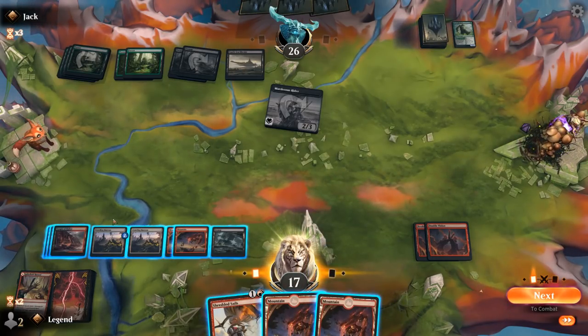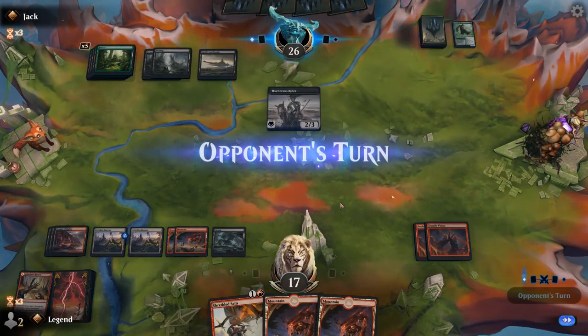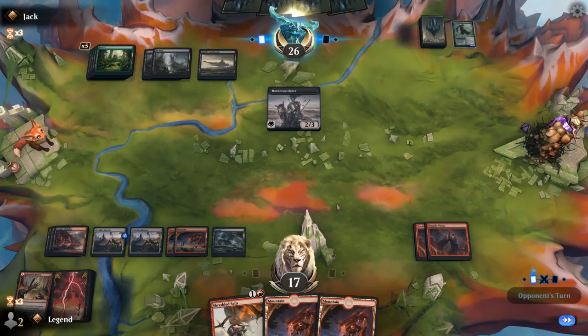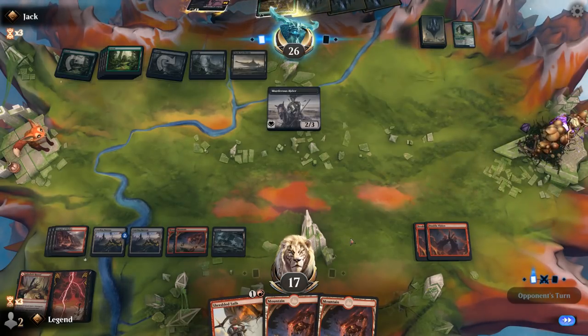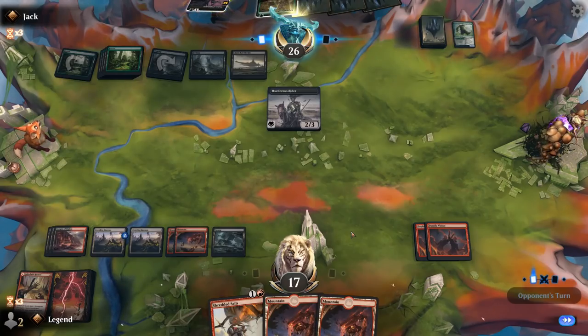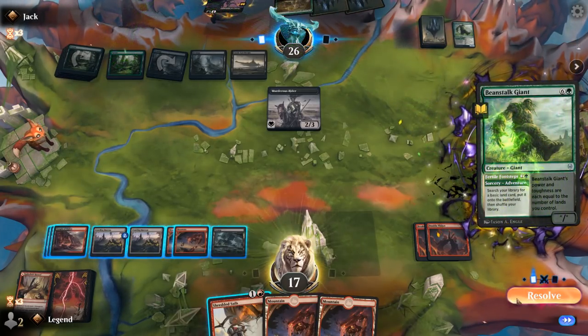We're starting to get to the point where we want to consider cycling Shredded Sails, but I'm still concerned about a potential Great Henge. With four mana I can activate Crawling Barrens twice. Another Order for Innkeeper. Velcro Awakening, Thrill of Possibility — as soon as we find one of those we should be able to take over the game. A Rider attacks with four mana up, so they probably have another Murderous Rider in hand.